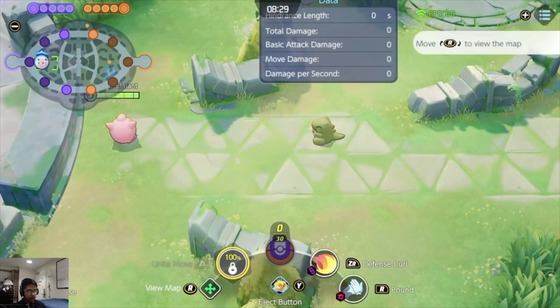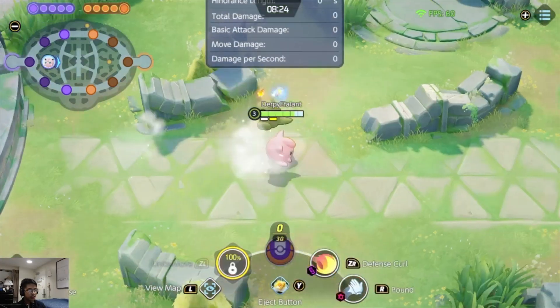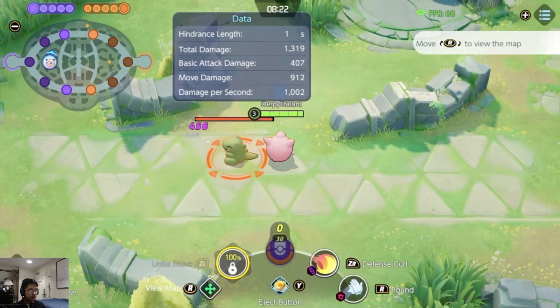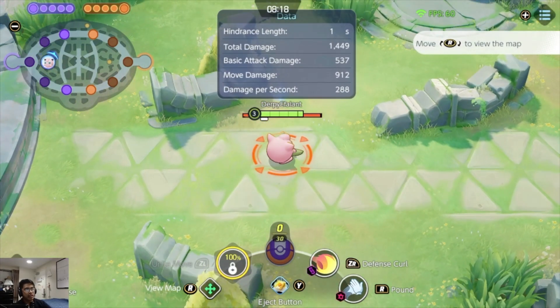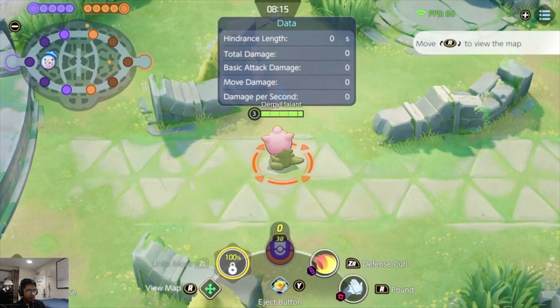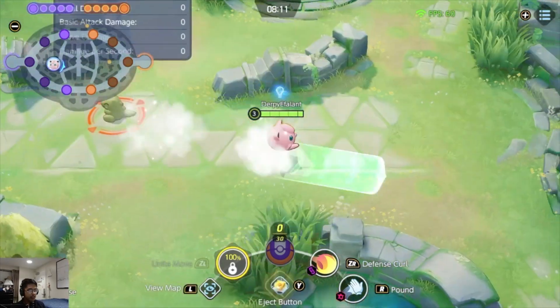If you want to go a bit further, what you can do with this is a one-second lockdown: you go for this, pop them up, do a little pound, and if the enemy is a bit dumb you might even further that duration with the Q charm. So that is one thing I like doing with Defense Curl.